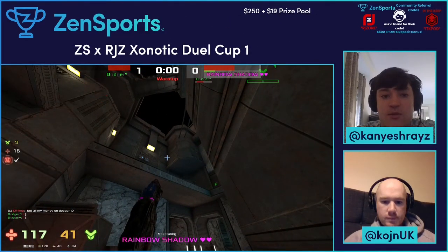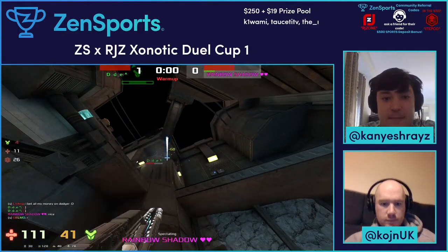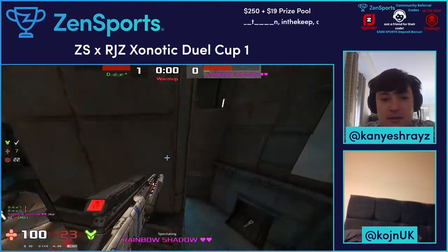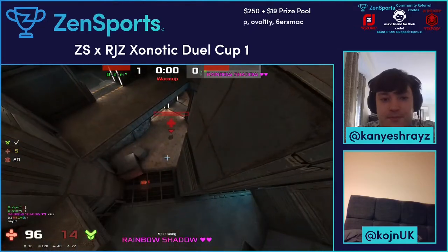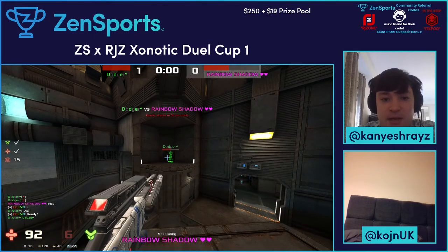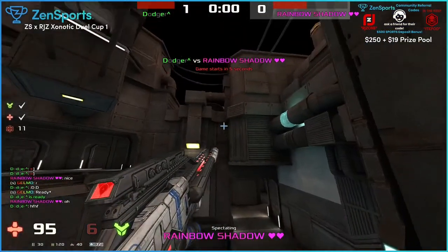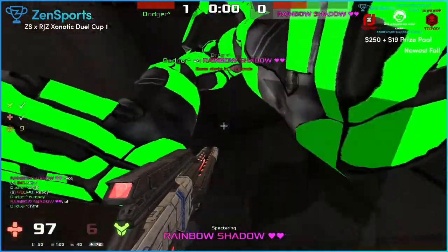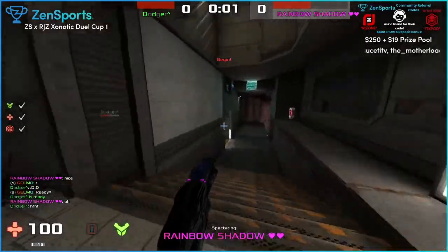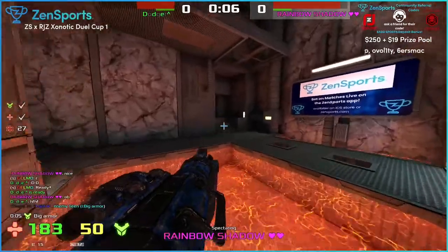It's interesting how mortar usage changes per map. I remember on a different map you mentioned how having the mortar out was good, but on this map it doesn't allude to being a very good thing. So we're moving back to round two - this is on Fuse. I like this map, I like this big statue. Does anything spawn up there? That's the mega health.